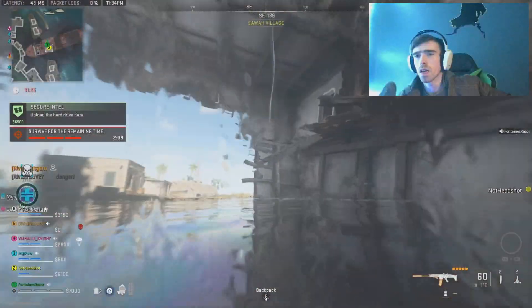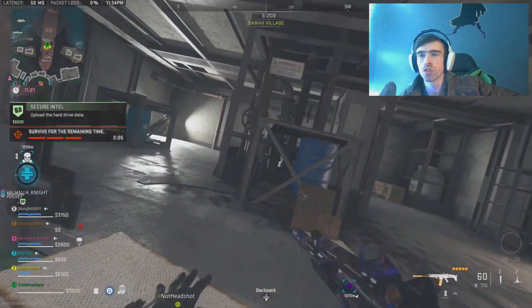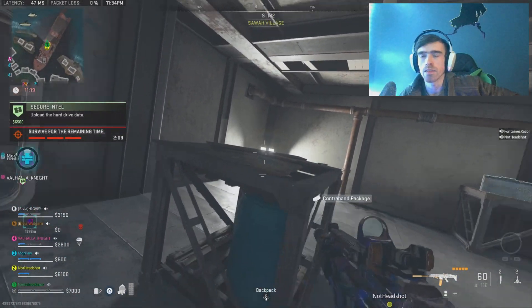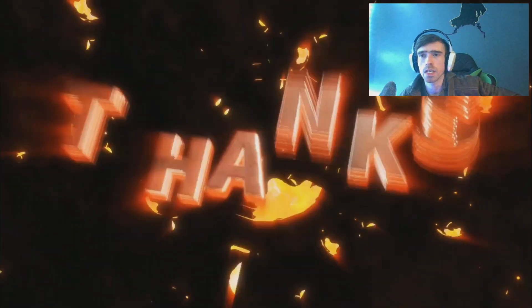The final package will be on the shipwreck in Swaha village — just jump up inside and take it from there. Make sure to extract with them and you're home free. Mission done. Catch you on the next one.